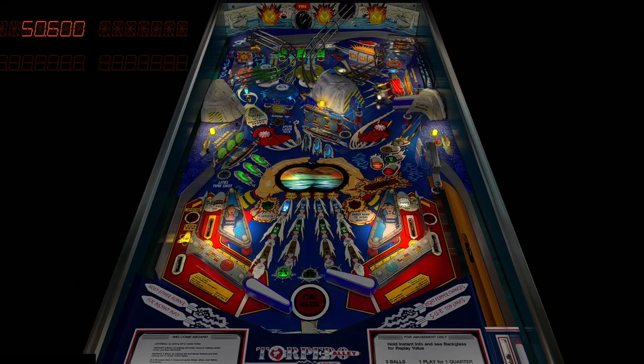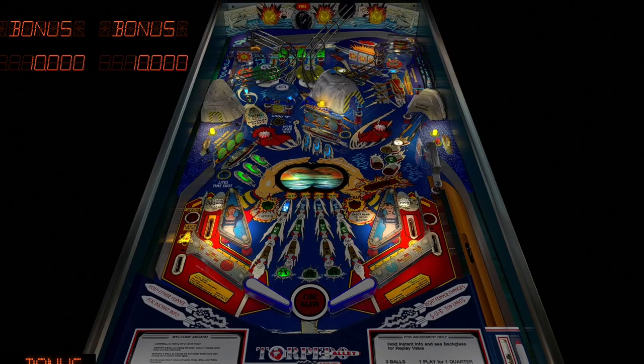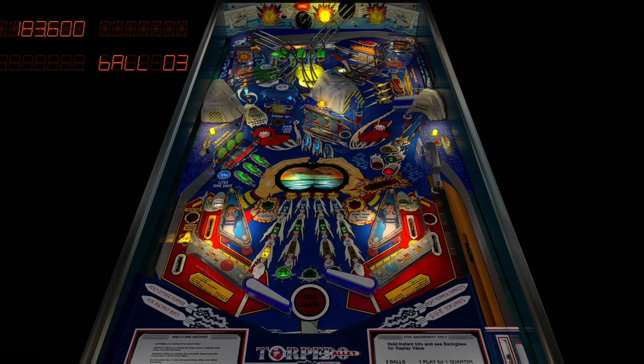I think this is a really underappreciated table. Oh my gosh! Sonar contact. That's cool — it goes through the back of the table, then kind of like... reminds me of Black Rose, how it does that with the ship's cannon.